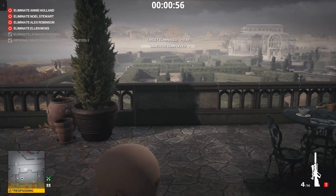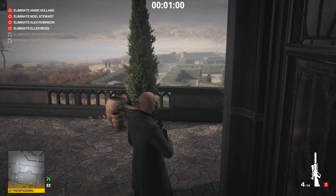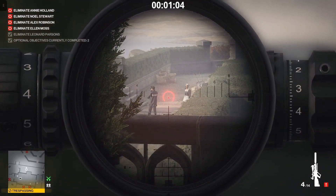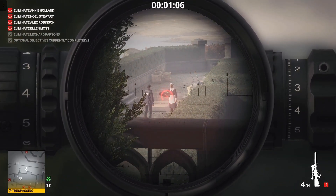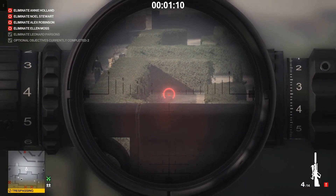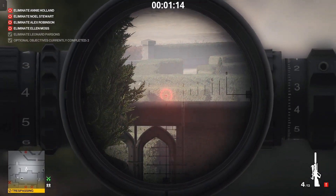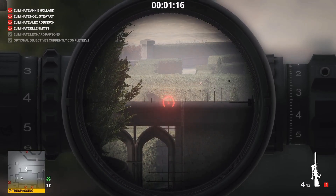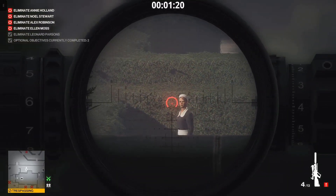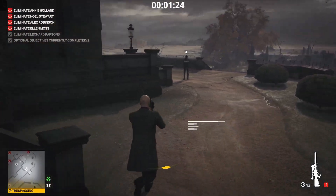The logic is: if you distract the guard, the girl who has the briefcase is not going to give it to that guard — instead she'll come here and give it to this guard. You can see she's going to drop it here. Now as soon as she starts moving, shoot over here so that she's distracted once more, and she's going to come and investigate the sound. Then we're going to pop her head — nobody's going to find the body so you can be relaxed about the timing here.